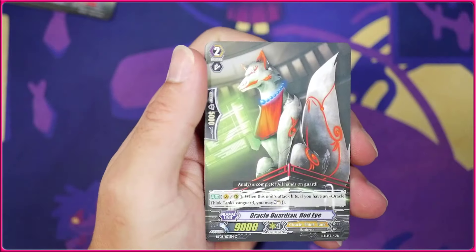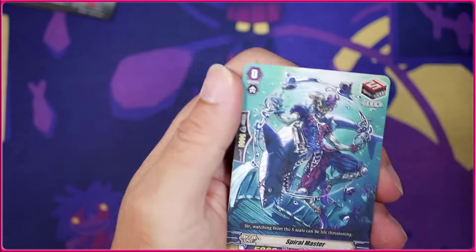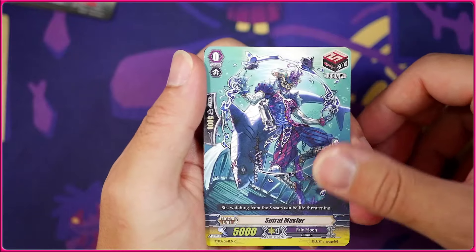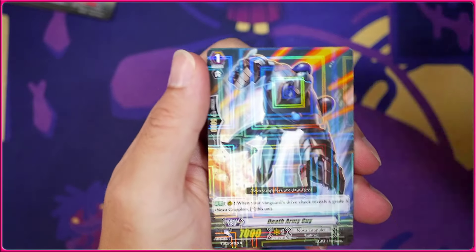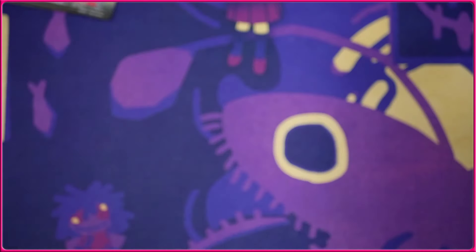Then we got the Succubus, the Karenroid, Spiral Master — really cool looking draw trigger — and we're going to get the Deaf Army Guy. Very cool. Same effect as the Lady but this is a grade 1.